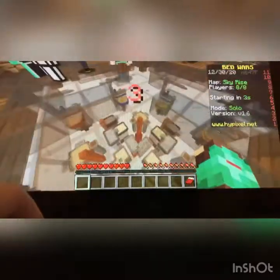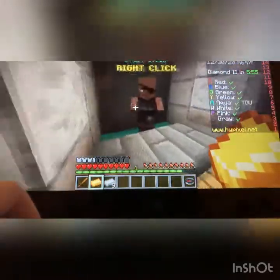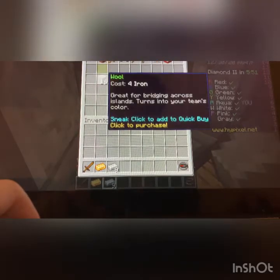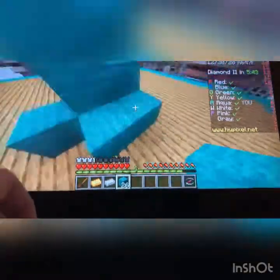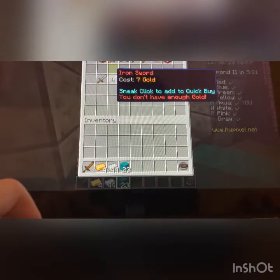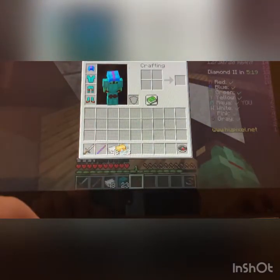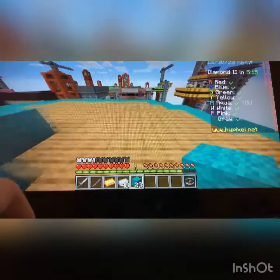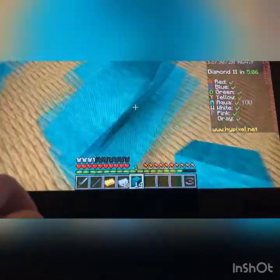Five, four, three, two, one — all right! Let's get some more iron. Seven gold, ten iron — yes, finally enough for a knockback stick. I like using them for player versus player combat; they're really good. What I mostly start doing for anyone starting out is I put some more wool around my bed.